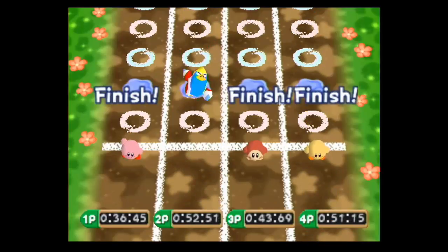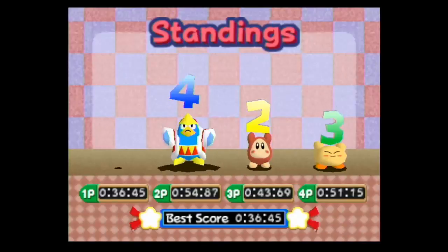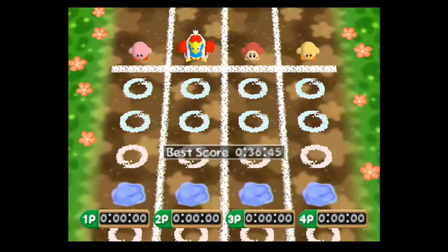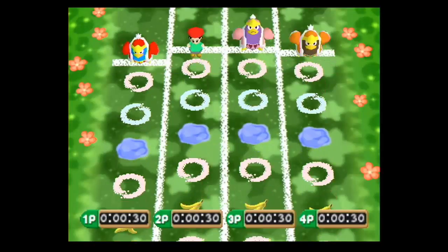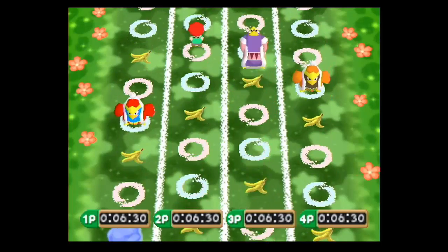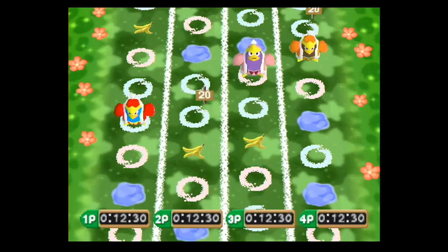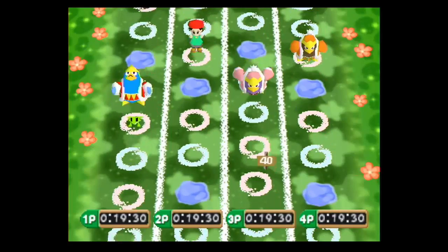Once you beat easy, you unlock normal; beat normal, you unlock hard; beat hard, you unlock intense. I got first and the best score obviously. Let's play another game — let's be DDD this time. We'll do normal, and now we've got banana peels — I can't deal with banana peels. I messed up. On normal it's not that bad, but on intense, if you mess up, that's it.